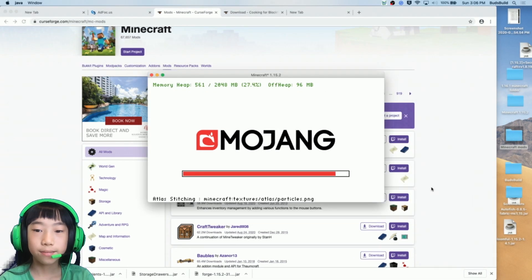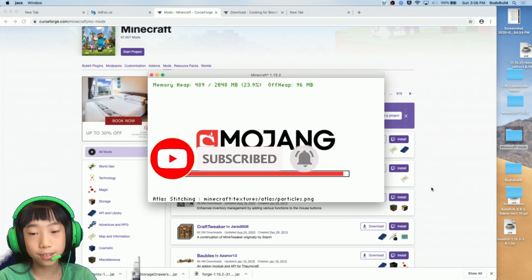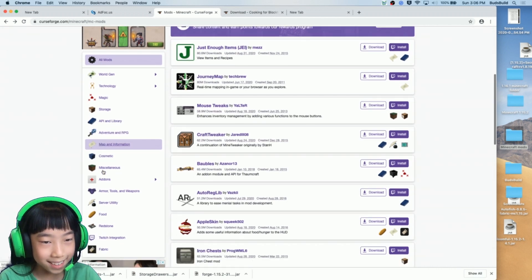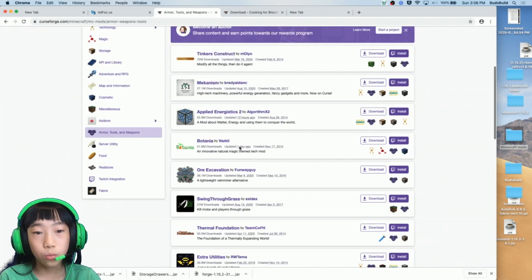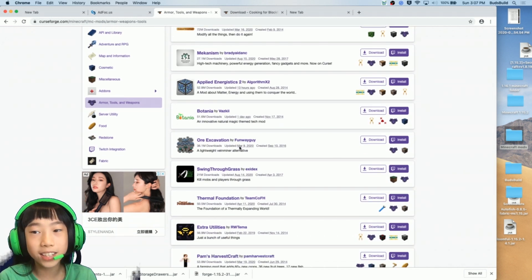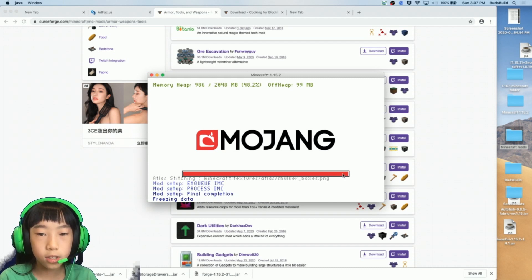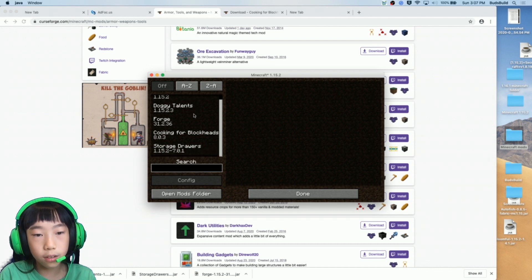While Minecraft loads, please subscribe and hit the notification bell, like this video, and share with your friends. Almost there — come on! I like looking at mods. I've downloaded a lot of mods before that all work, and I put them all in one Minecraft world — there were cars, all kinds of cool stuff. But right now we're just doing three to keep it basic. Three, two, one — yes! You'll see the mods listed: Doggy Talents, Cooking for Blockheads, and Storage Drawers.